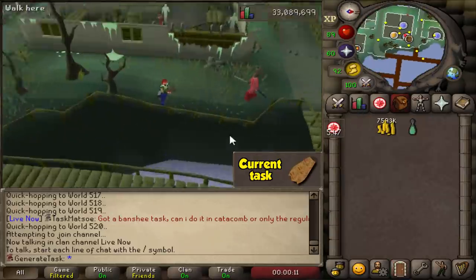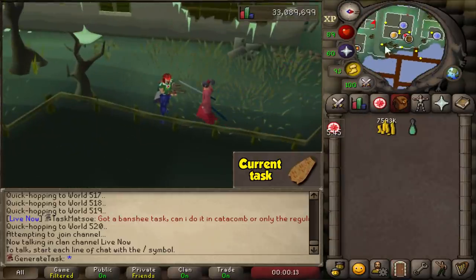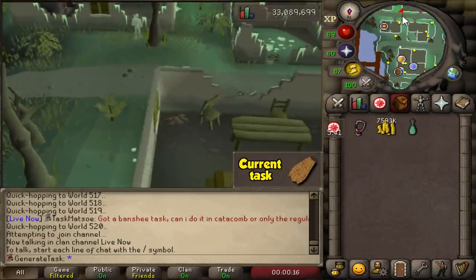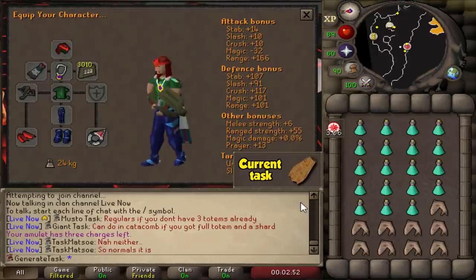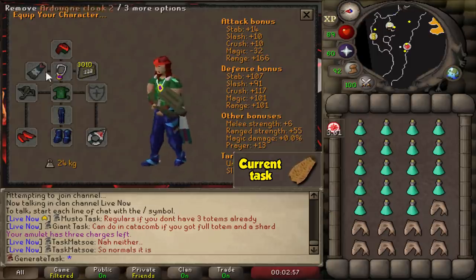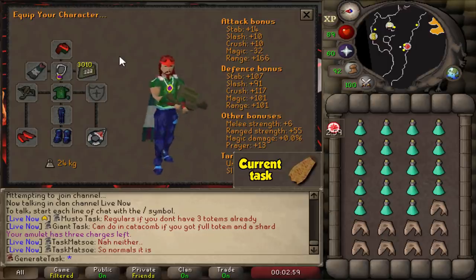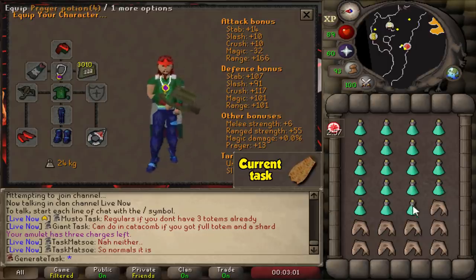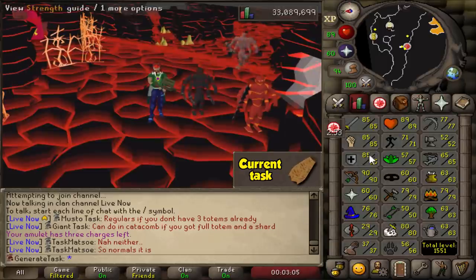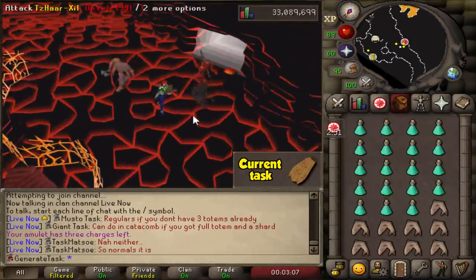And there we go, that is 3,000 bolts bought — cost about 220k in total, so that's not too bad; didn't leave too much of a dent in our cash stack. This is the final setup: Full Blessed Dragonhide, the Diary Ring and Cape for some extra prayer bonus, and of course the Karils Crossbow with bolts as our weapon of choice. As for the inventory, I'm bringing 9 Sharks and the rest filled with prayer potions, which should do the trick.